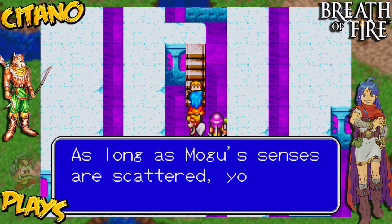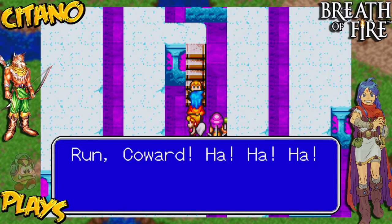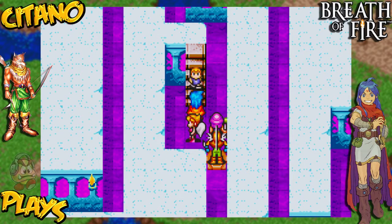As long as Mogu's senses are scattered, you won't have a chance against me. Do you want to fight? You see the guy over there? That is Moat — he's one of the evil people who are supporting Jade. He's quite a pain. But don't worry, we have to engage him in a fight, but I won't be doing that this episode. We'll be doing it on the next episode — we're gonna fight him and see if we can rescue Mogu. Stay tuned for next episode, we're gonna fight Moat and hopefully end Mogu's nightmares.